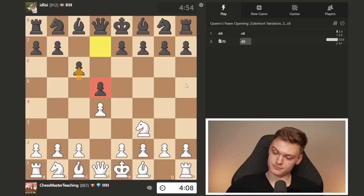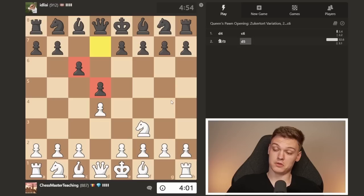He plays d5, so how are we going to deal with this setup as a Colle-Zukertort player? In this position, we're going to be playing e3. The nice thing about e3 is that most of our pieces are generally going to develop on the same squares.